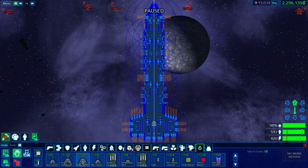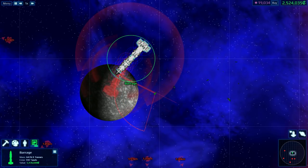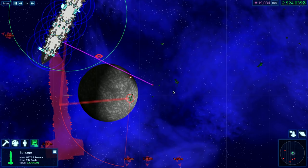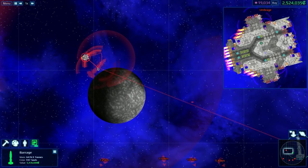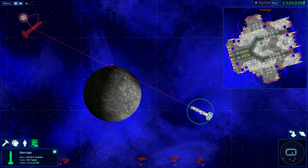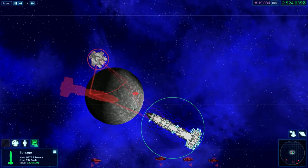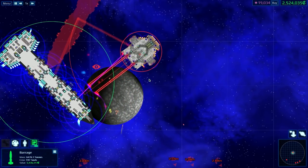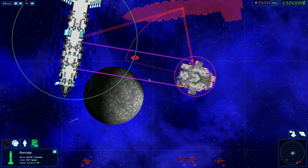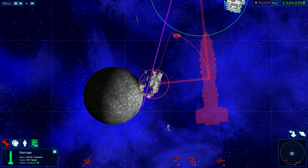Let me try another one. I have something here called a particle cannon. They look like they're — oh, they're a beam weapon. I wasn't sure if they were cannon or if they were more like one of the ion beams. It's weird. It's strong, though. Oh man, everything in this mod is strong.